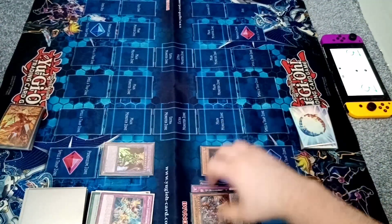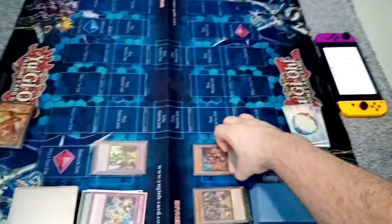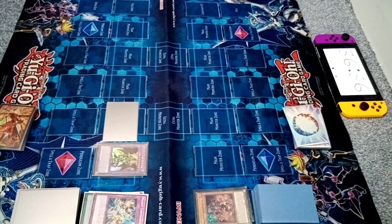Now Hydrant can be targeted, so I will use Dragoon's effect to pop him. Obviously that's zero. Dragoon direct for 4000. Rescue Ace, I don't think you're going to make it. I can still summon set though — main phase 2, I will summon set, and I will pass.